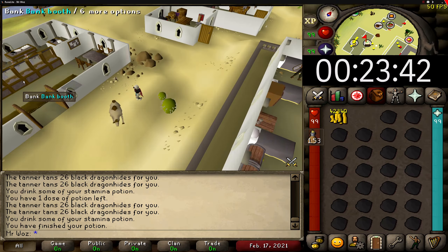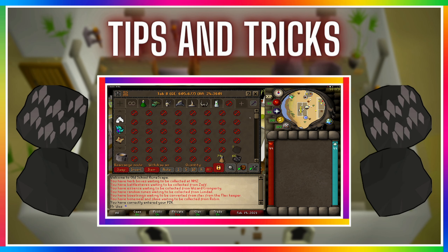The next tip is to enable bank filters. This will speed up your trips a lot as you can take out items much faster. All you need to do is enter the bank, click on the wrench icon in the top right, and then at the bottom just click on 'all' where bank filters are. Once you have done that, click the wrench icon again and your bank will be filled with filters. As you can see, I have the dragonhide, the leather, and stamina potions all next to each other, and this will help me take items out of the bank a lot faster.